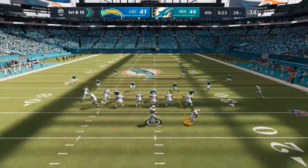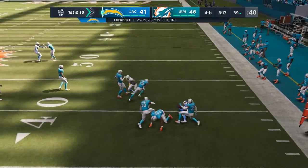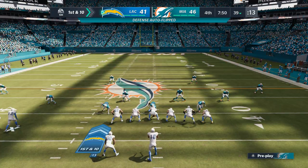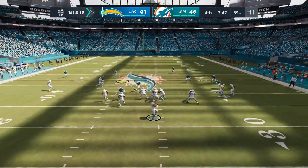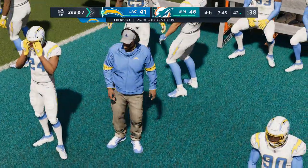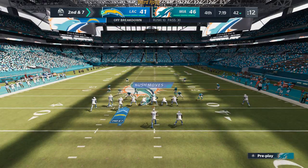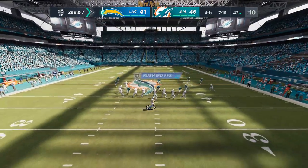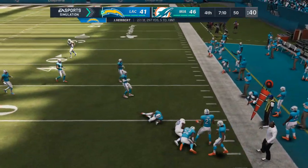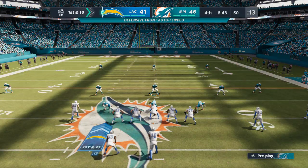Herbert is going to lead up the Chargers — first and ten at their own 28 yard line. That throw into the arms of Allen and he gets this one just shy of the 40, marked down at the 39. Drive starting with a first down — eleven yards on that pickup. From the 39 they'll come up on first and ten. He completes it to Henry and he'll be out of bounds after getting this across the 40 — three yards. That's second and seven. A big spot for the rookie Herbert — he'll get this to Ekeler — and he'll get it out to midfield, spotted right at the 50. Nine yards and it's a first down.